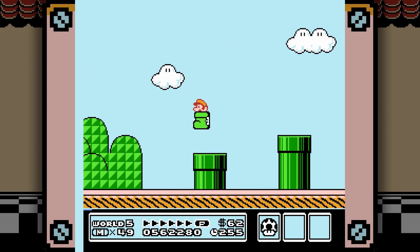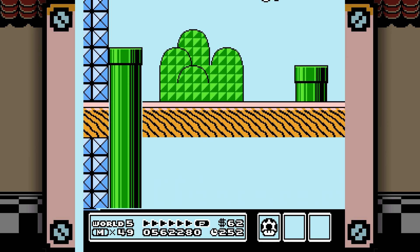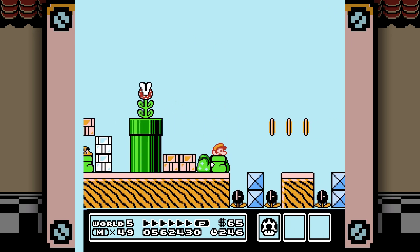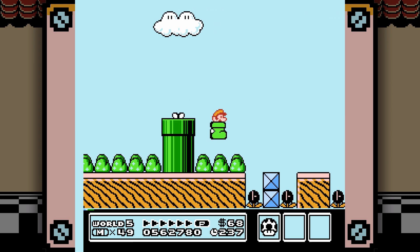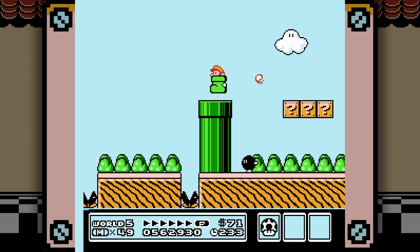It can even kill enemies that aren't in this level that you can't normally kill by stepping on them — it can kill Podoboos, fireballs, Rotodiscs, the nuclear waffles from the fortress stages, Chain Chomps, and the lotuses from the water levels. And as people found out, that's because there were scrapped and unused levels that this thing showed up in, so it was meant to have more screen time. It just doesn't.